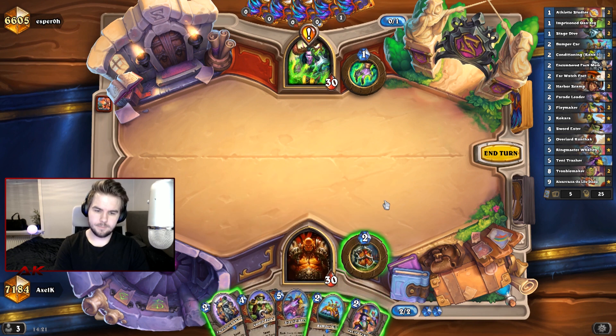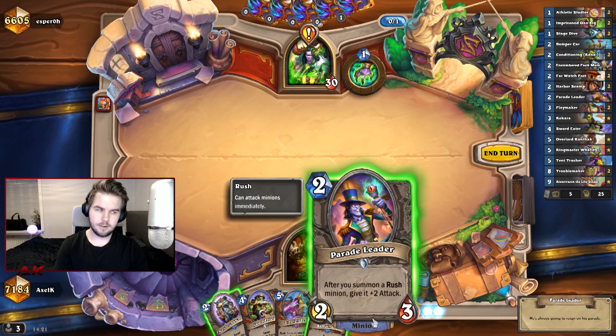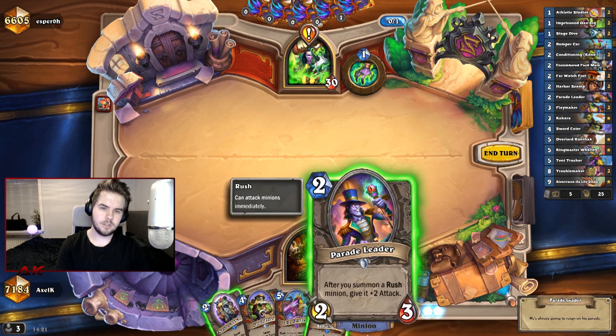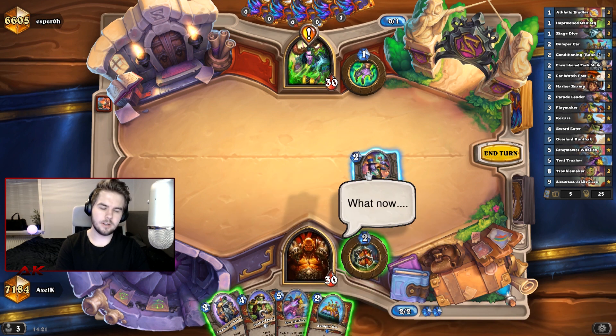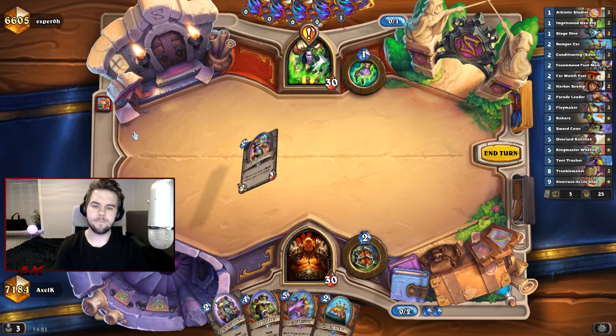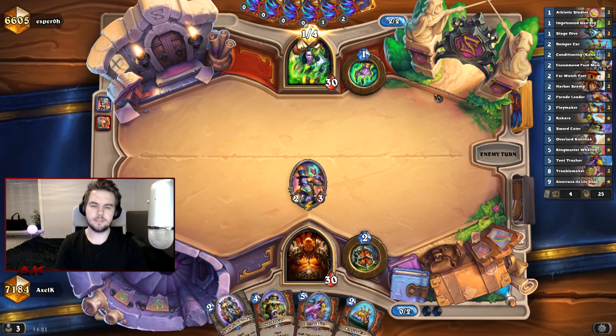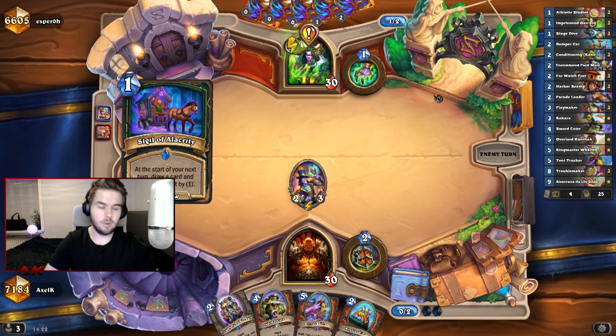Now you gotta think a little. Do we go Bumpercar or do we go Parade Leader? Going Parade Leader here could just kind of spiral us out of control because he just wants to draw. I think we're going for it. I think I'm taking my chances. This is a Brute Demon Hunter, so I just want to punch.